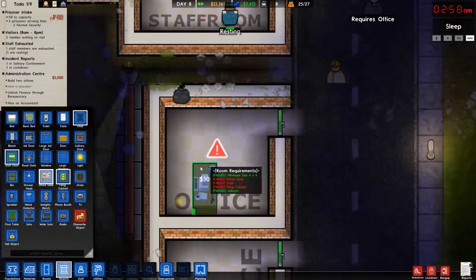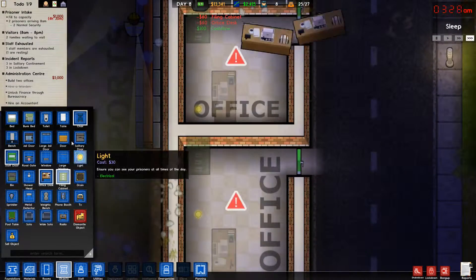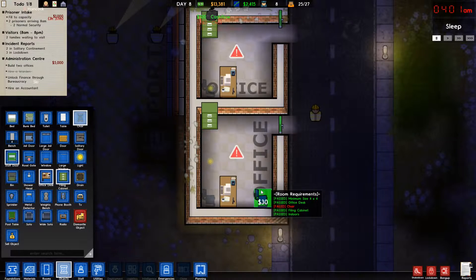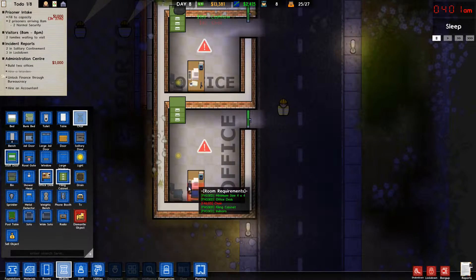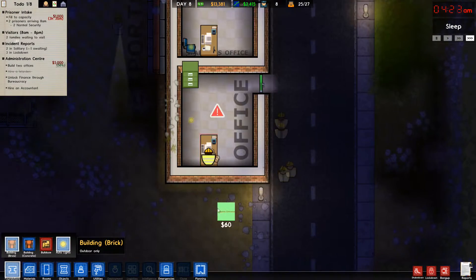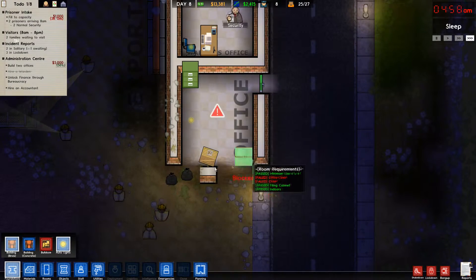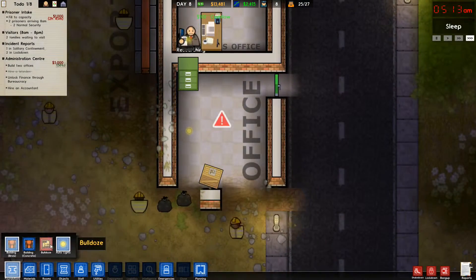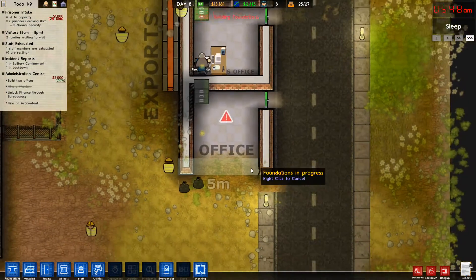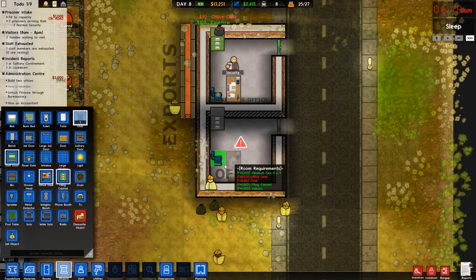We need an office desk. Okay. Filing cabinet. And a chair. This is not four by four. Okay. Seriously, we're doing this? Kind of. Sheesh. Okay there we go. That should take care of that. Chair. Now we're going to do office desk. Chair. Thank you.